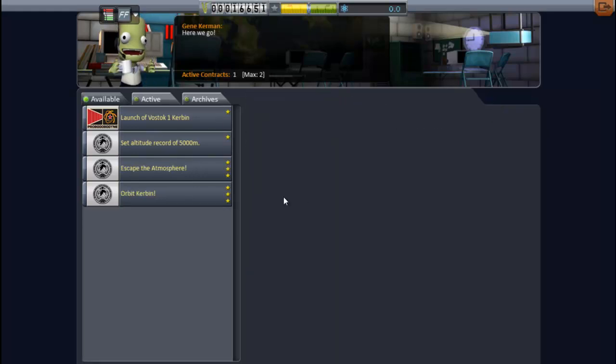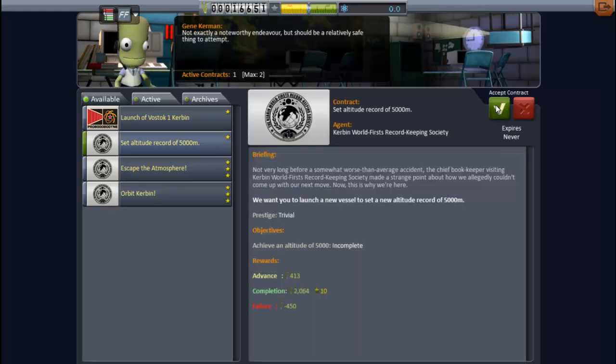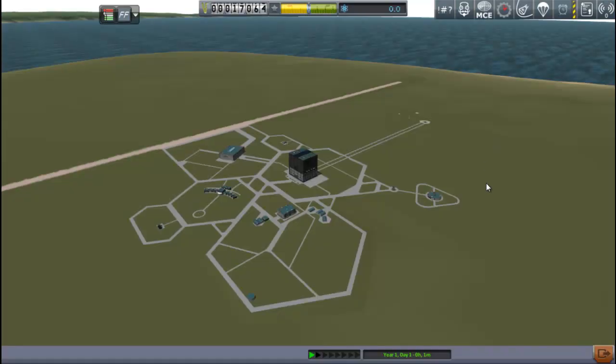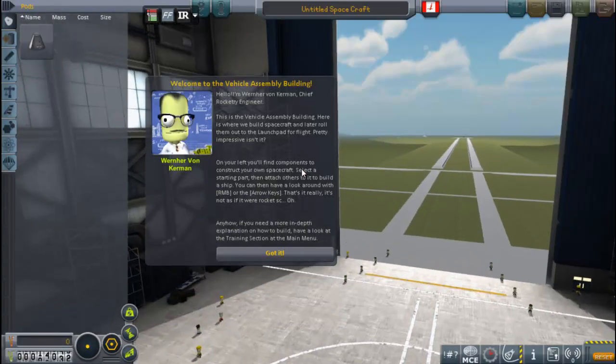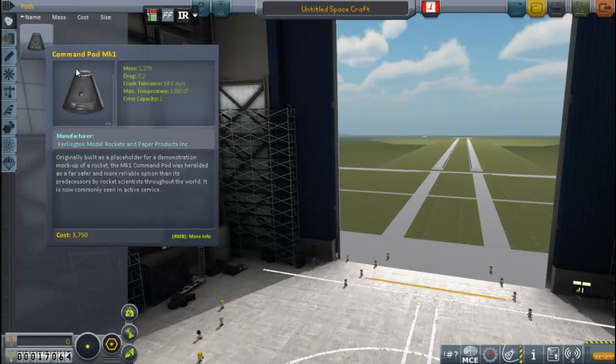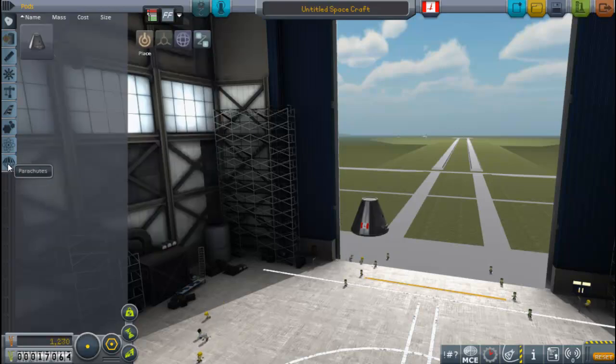We'll also pick up some contracts and launch a new vessel. The obvious first one is we'll shoot for this altitude record of five kilometers. That seems like a relatively obvious one to go for at the beginning, and that all looks pretty good. So we'll jump over to the vehicle assembly building and get ourselves going here.